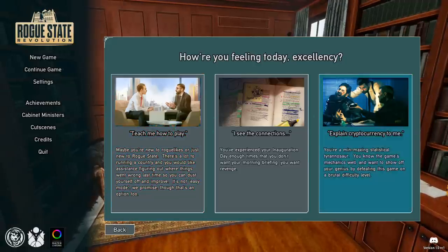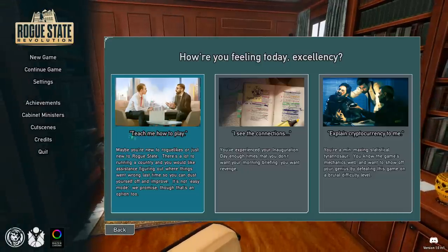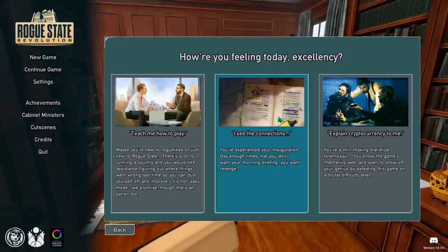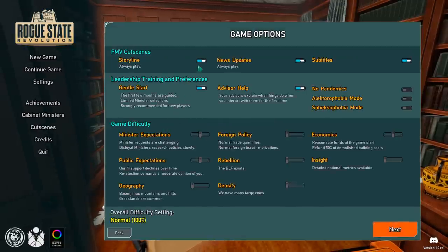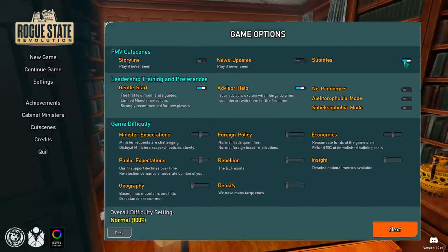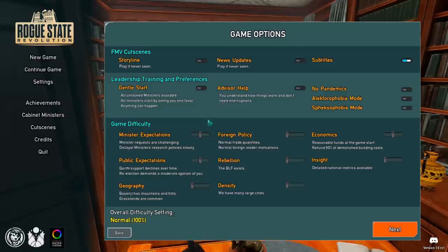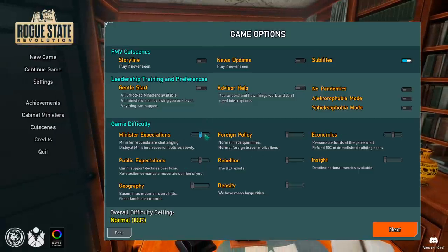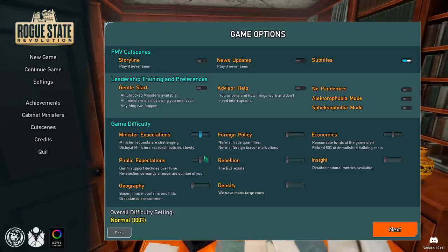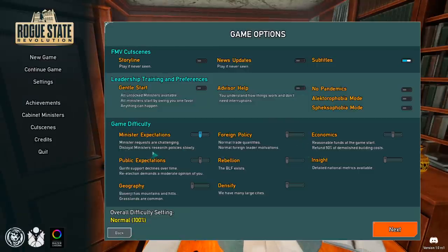The game comes in three different difficulties. 'Teach me how to play' is the default at 100% difficulty. The next one is basically hard at 130% difficulty, and the last one is really, really difficult. We'll go ahead on the normal difficulty for right now. We're going to get rid of all the cutscenes and news updates, leave the subtitles on, and get rid of the guided start and advisor help. You can also tailor things with custom difficulty sliders, and you can disable certain elements you don't like. It's a very customizable experience right from the beginning.